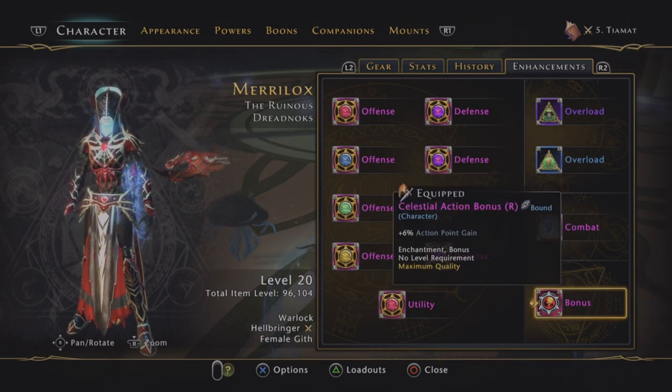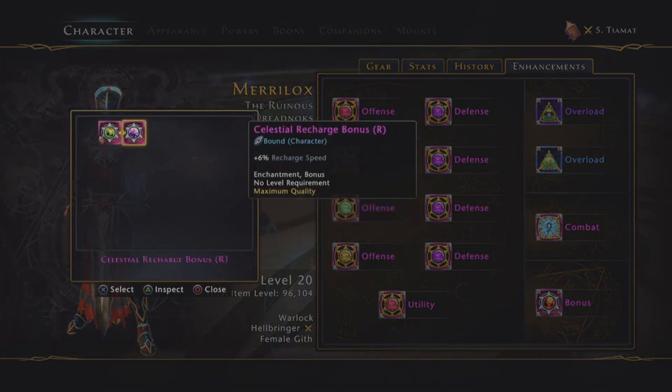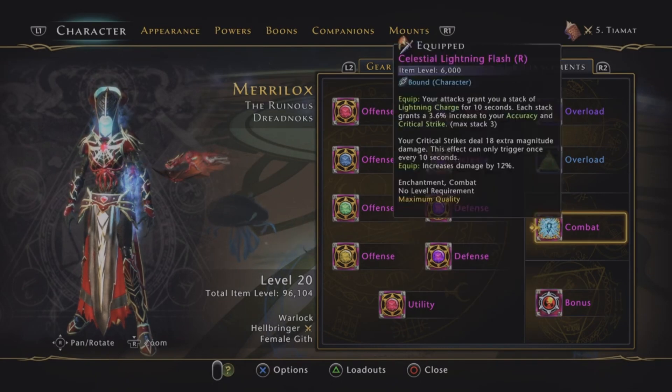We're going for action point gain. We don't really need the recharge speed on the Warlock. Celestial Lightning Flash — this is over 20 stats in one enchantment. It's far and away the best thing you can run on a DPS at the minute.